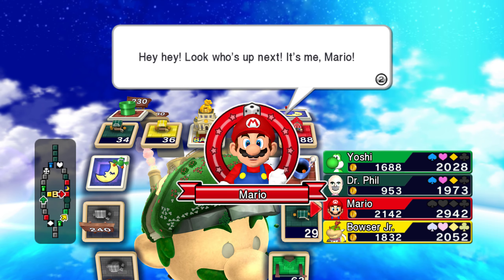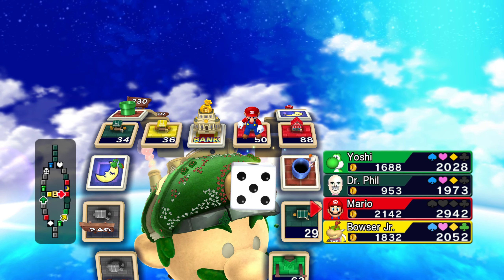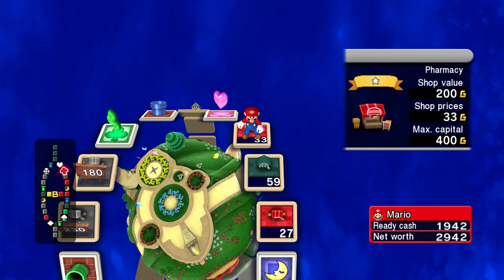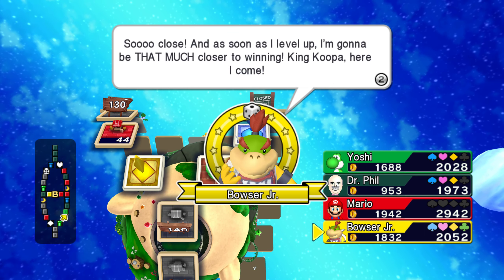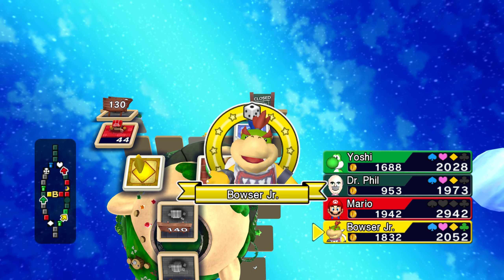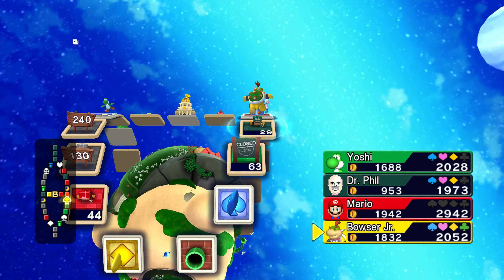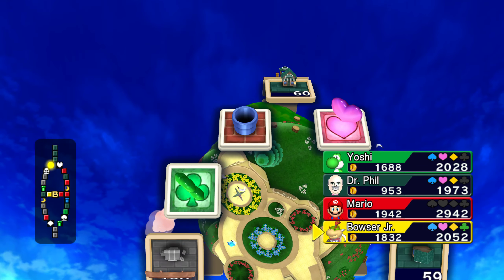Look who's up next — it's Mario! I want both his properties right there. He has two properties surrounding mine, although technically it's him who would want mine. King Koopa, here I come! Yo daddy! Oh, that really screwed him up too — he's about to get his promotion.